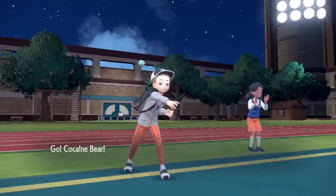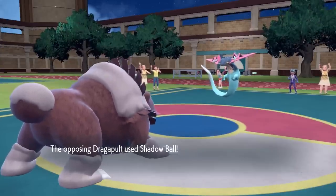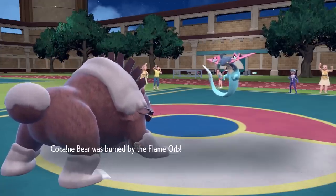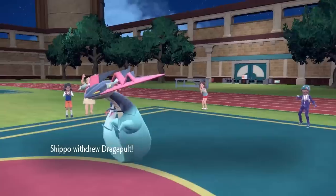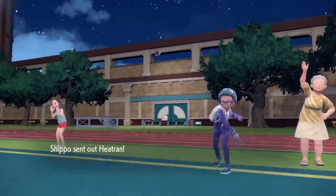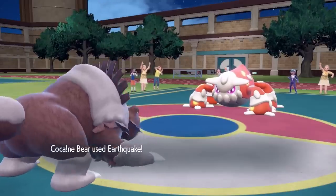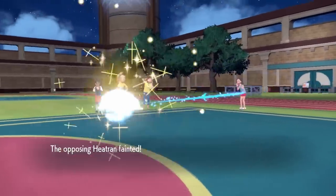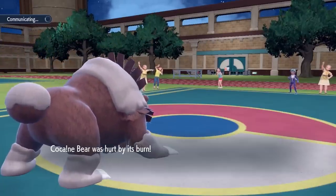They have Zapdos and Sneasler in their back pocket and I decide to go into Ursaluna — the Cocaine Bear. Draw your sea bear circles or else this thing will literally maul you, because this is one of the most difficult mons to work around. He goes for Shadow Ball on the switch in, which allows me to grab my burn — now I've got Guts activated to boost my already insane attack stat and something's about to die. An Earthquake is enough to literally kill every Heatran you've ever seen.